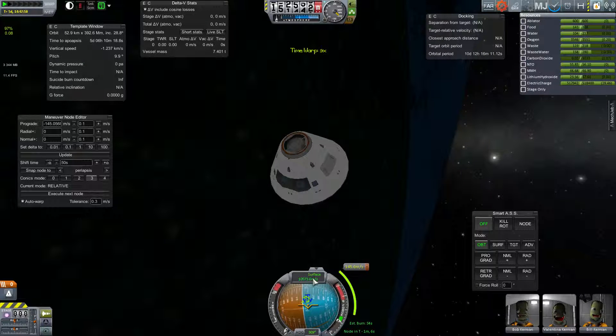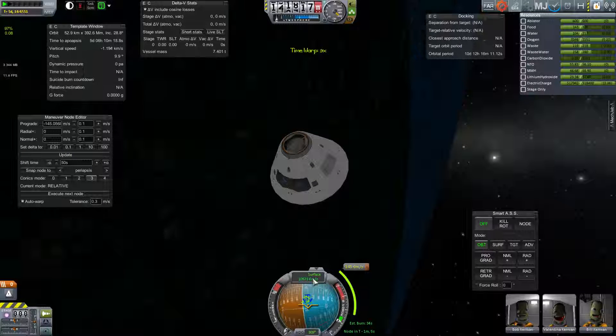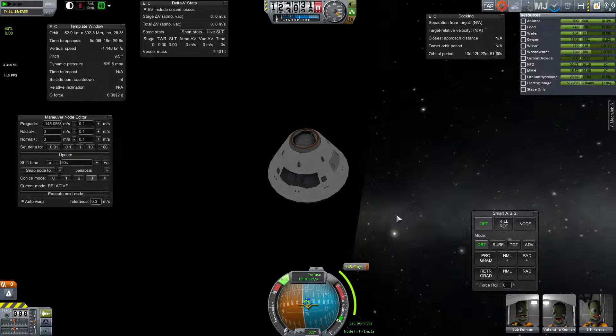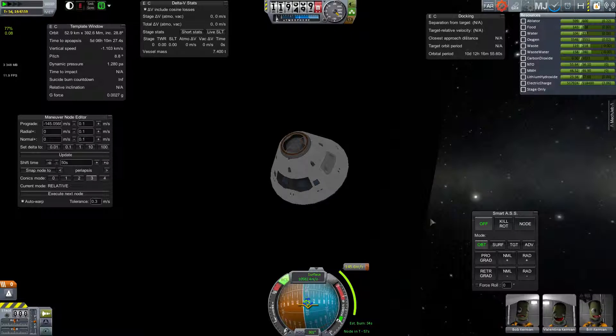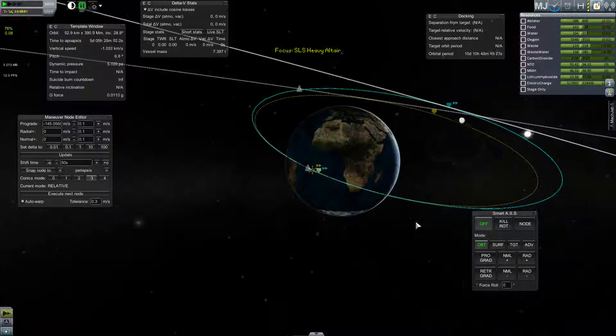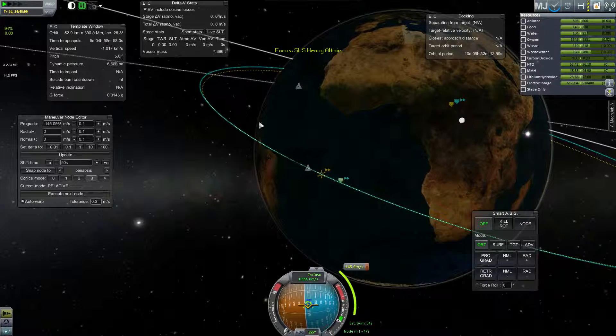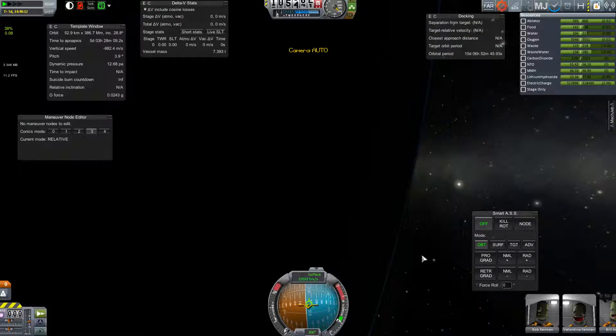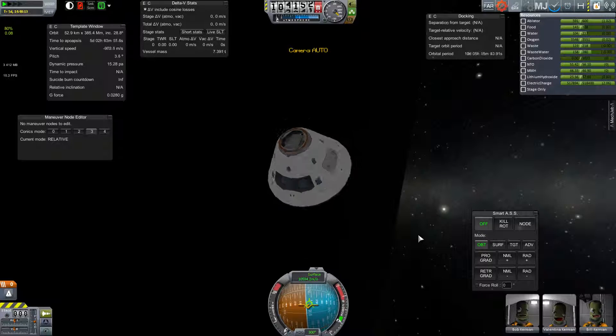We're increasing in speed. I find that in experience you hit the atmosphere at about ten and a half kilometers a second returning from the moon. Coming back from Mars it's supposed to be around 11 to 11.5, similar. Keep in mind the energy is proportional to the square of that velocity, so that is still a pretty substantial increase. You still have about the same amount of time, even less when coming back from Mars, to dissipate that energy in the atmosphere. It's still really tricky.